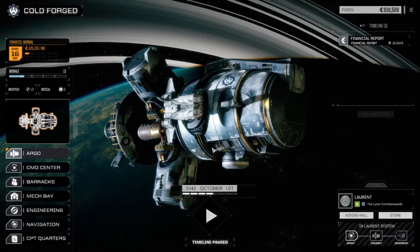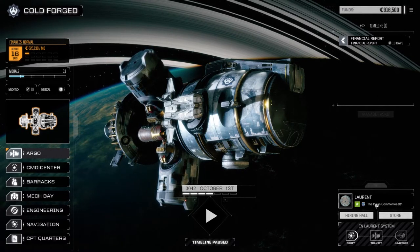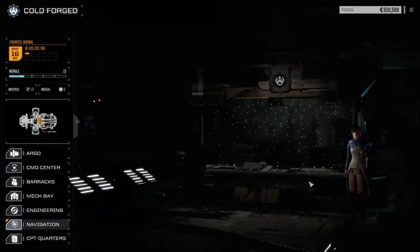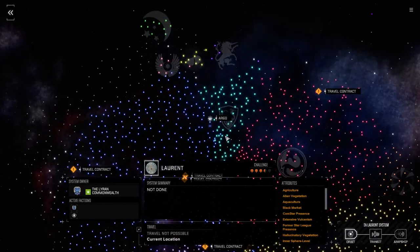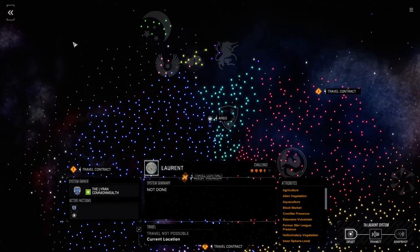Hey everybody, welcome back to another episode of Cold Forged. Between episodes I did what I said I was going to do - got the mechs repaired, we moved systems to Laurent. Now we're a little bit closer to the Roselhag Free Republic, which is kind of where the clans have been operating, and we're right on the border here.